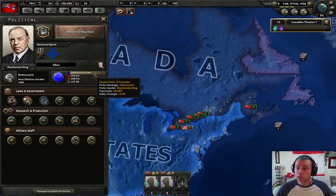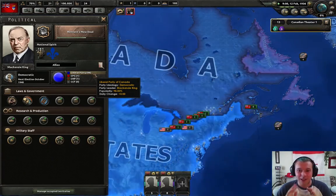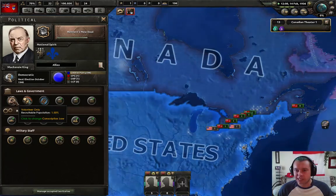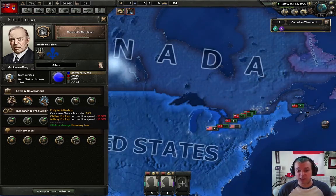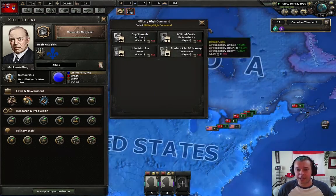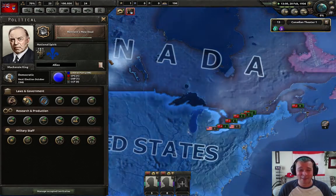Right now we have 100,000 people ready to serve, but that's really not a lot in terms of World War II. We're going to need to increase that. Other things on this screen: our leading party is a liberal party, they're democratic. There's democratic, communist, fascist, and unaligned in this game as the sort of political options. So we're going to be on the side of the allies. You could go fascist Canada and invade the US - it's totally doable. These are the different laws we have going on. This is how many people we can recruit - we only have volunteers right now. We're exporting half of our resources and our economic mobilization is early. We can hire political advisors which cost political power - we only have 24 and they cost 150, so we can't do anything with that for a while.